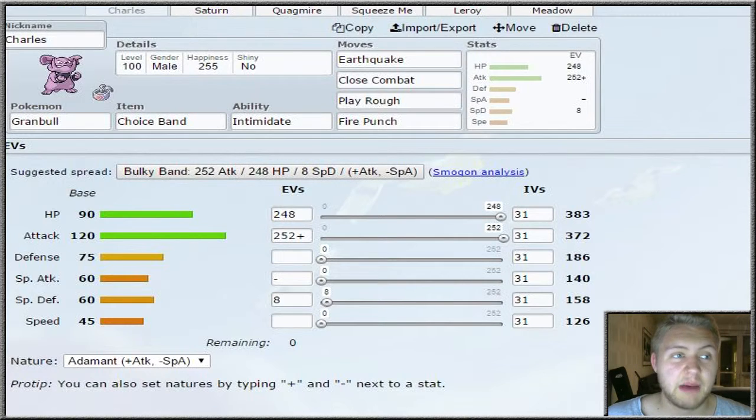Starting up we have Charles, our Granbull, using the Choice Scarf as an item with the Intimidate ability, rocking out Earthquake, Close Combat, Play Rough, and Fire Punch - max Attack and almost max HP.